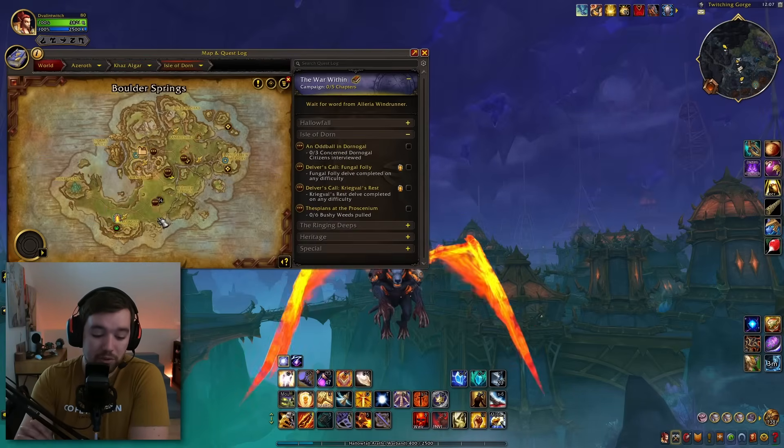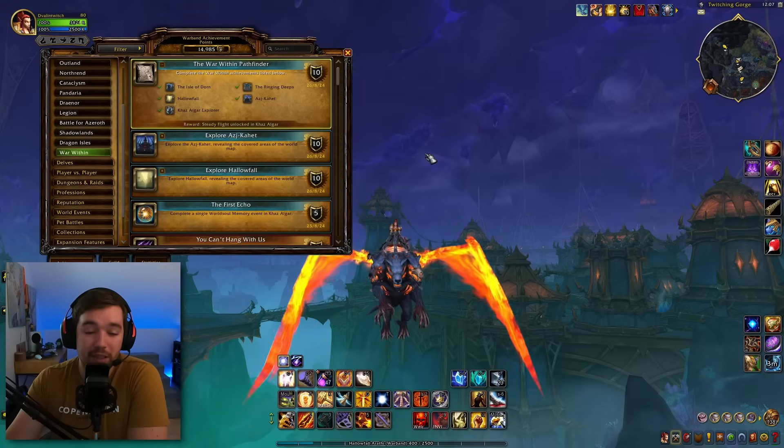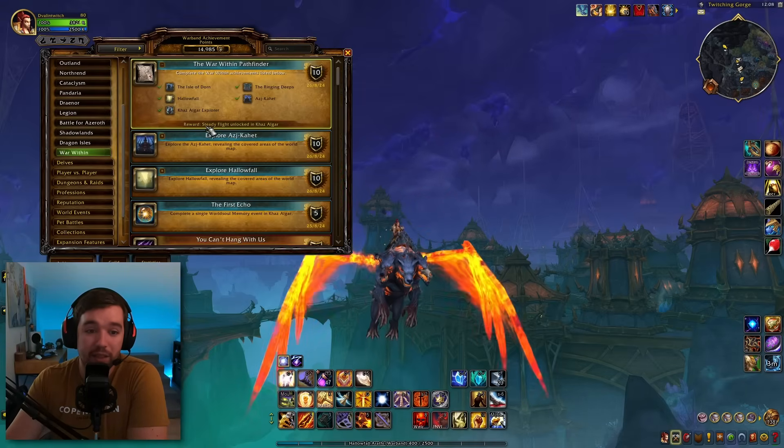And that's it - you can also see the Isle of Dawn on the map. That is literally all you need. Get the War Within Pathfinder achievement and you can see here 'steady flight unlocked in Kas'algar.' Just complete the main campaign for each zone and explore every single map 100%.